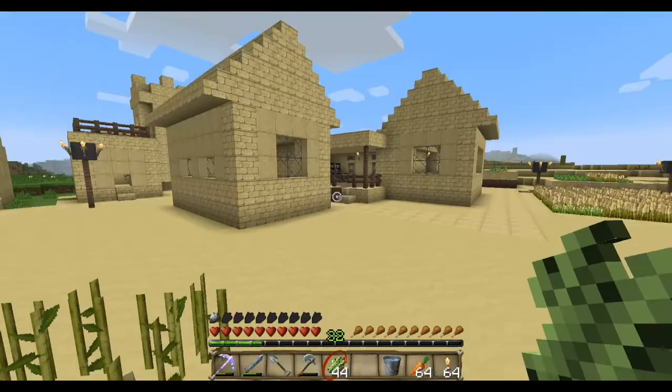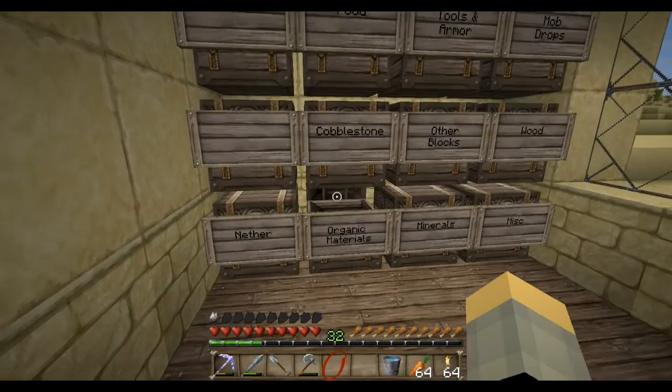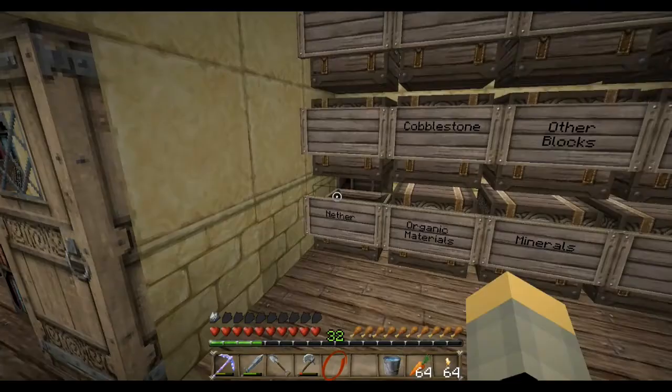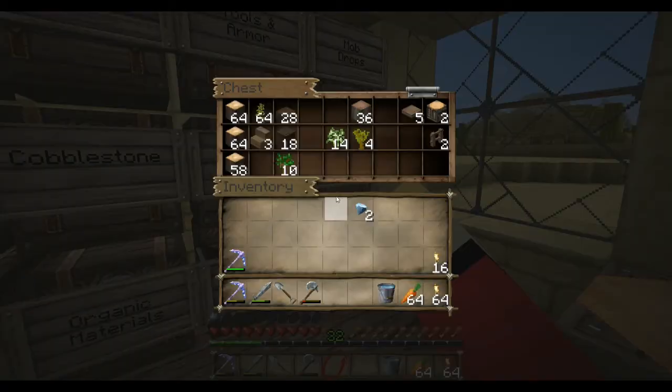So I've made some changes to this house as well — changed the floor to make it look better, made a storage room, which is pretty good. Got a lot of netherrack now. I've got 32 levels so let's enchant the sword.